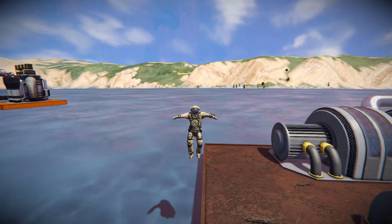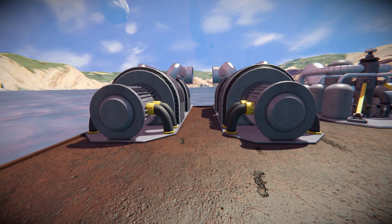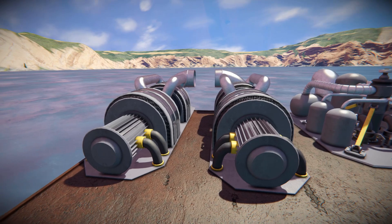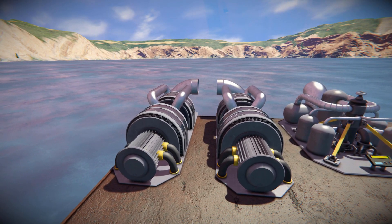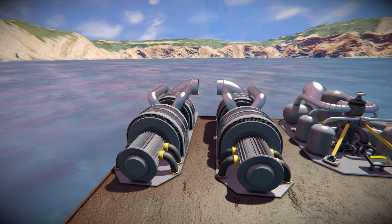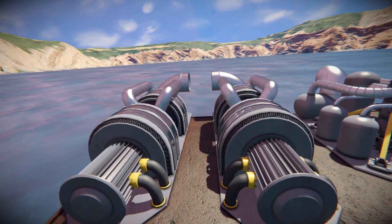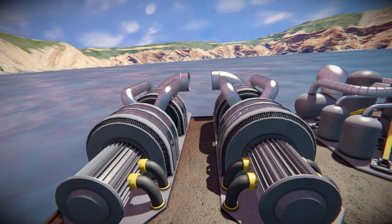Starting with these two over here, these are our steam turbines. These are responsible for turning the steam you collect or produce into power, and they can produce up to 50 megawatts of power, which is very nice. We've got our standard one over here and our mirrored one, so depending on what you want to do with your base, you do have a few options.